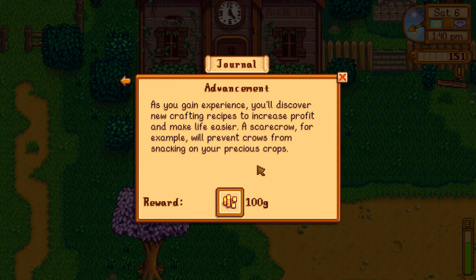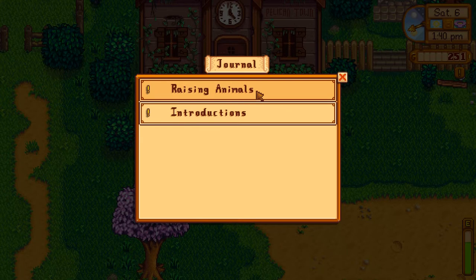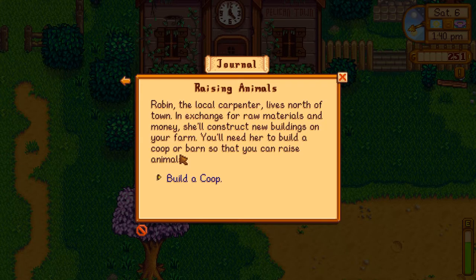Let's have a look at what it says here. As you gain experience, you'll craft new... oh, that was the scarecrow. That's good. Raising animals. Well, that was it then — there was a quest saying go and check out the thing, and now it's gone. So, build a coop. Lives north of town. In exchange for raw materials and money, she'll construct new buildings on your farm. Robin, the local carpenter. Let's find her — she lives north of town.